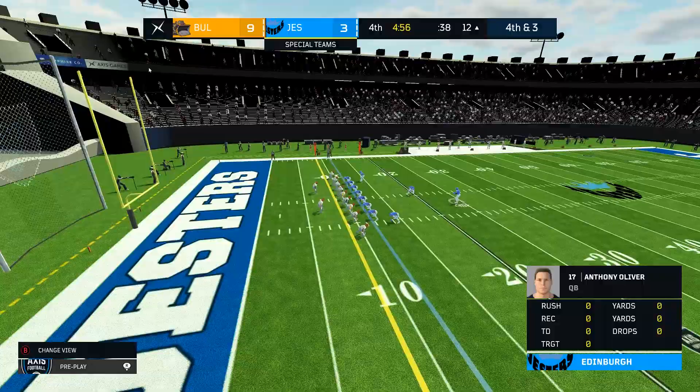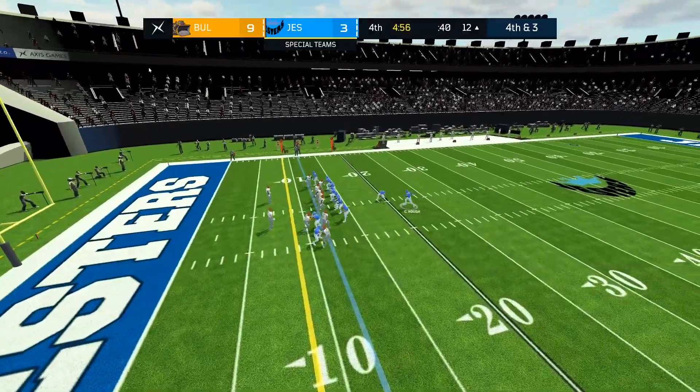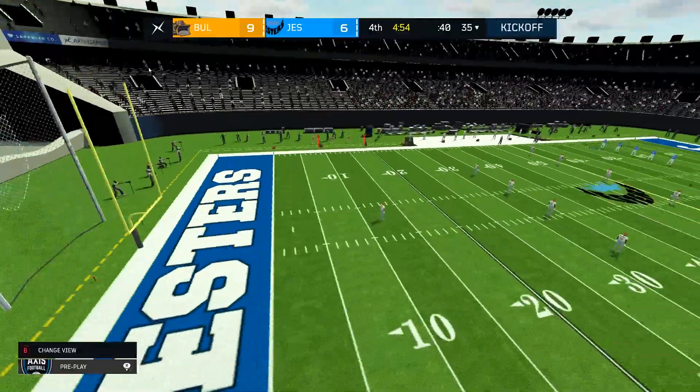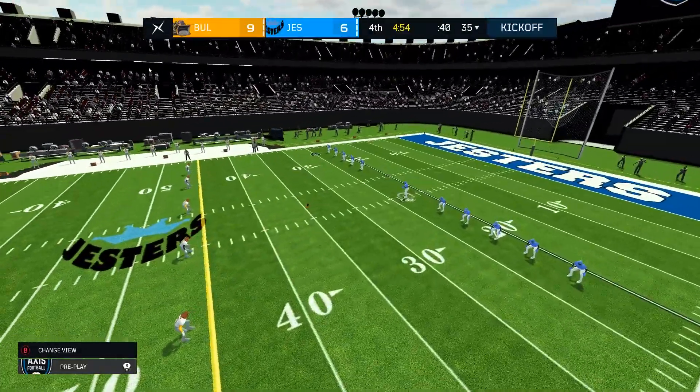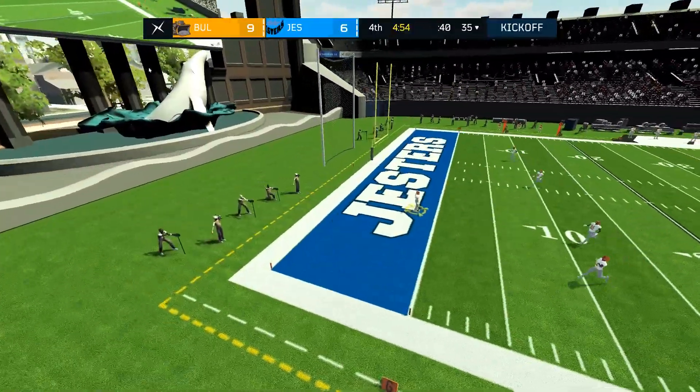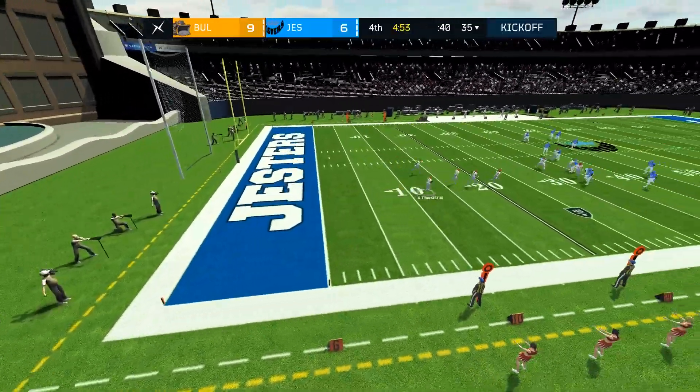Fourth and three — are we going to go for it? You're down by six, you can go ahead. No, we're going to kick a field goal, and that one worked. That's brought the score now to six to nine — the Bulldozers in the lead. But they still have to do something with it.